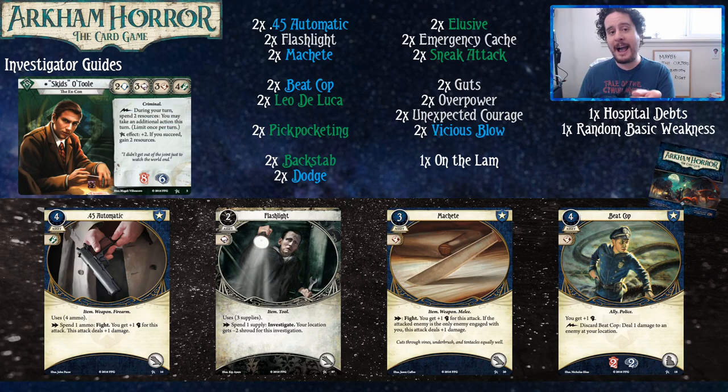Rather, we're going to be focusing cycle by cycle. If you only have one core set, I highly recommend picking up another one or making proxies, as it will help you win more or lose less.